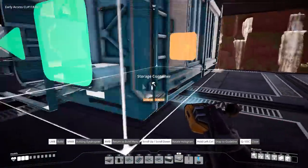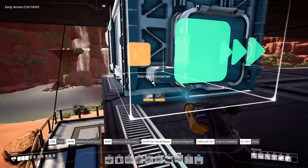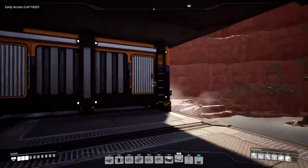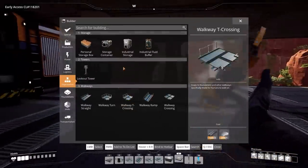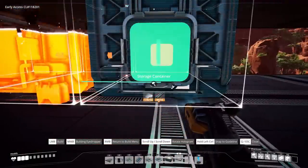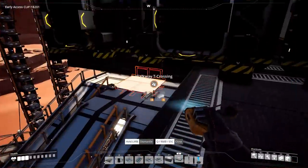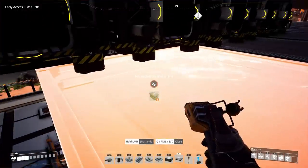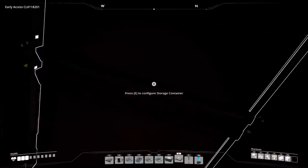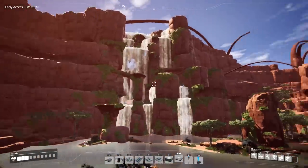Got it positioned — it's got an input on that side, an output on that side; the orientation matters. I'm going to put down several — let's do five or six like that. Then we delete the platforms they're resting on. These are important — we have to place them and make sure they're right before deleting the platforms. The storage is basically going to be the roof of this level, raising the roof just a little bit, which also increases how much view we have.